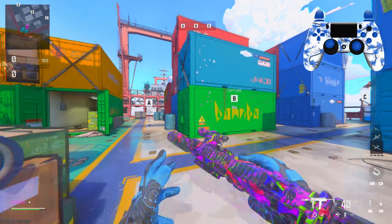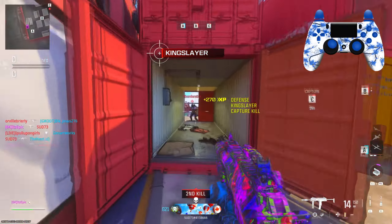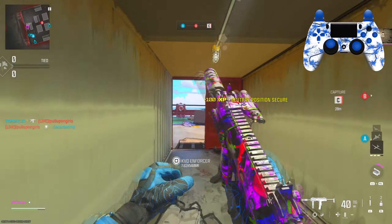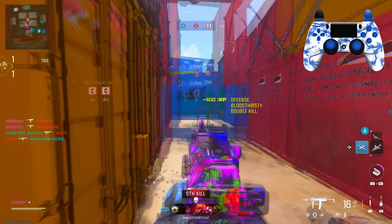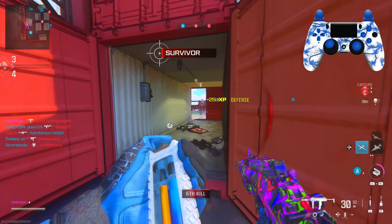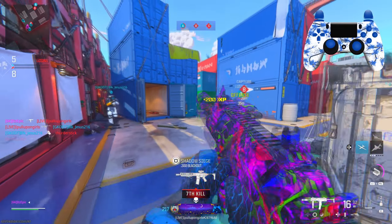Alright, today we're using the MP7 — let's see what we can do with the new attachment from the weekly challenges. I don't know where these people are — got him. This does give it vertical recoil control, movement speed, as well as tactical sprint speed, which is very nice. I honestly think this is a little bit better, slightly better than the DR6 hand stop.